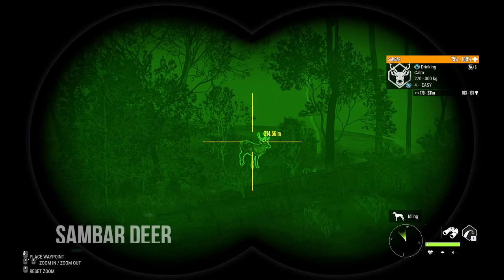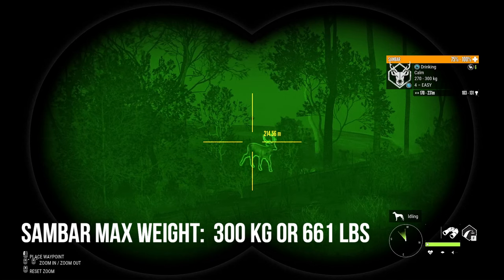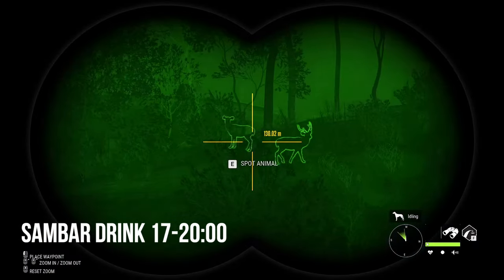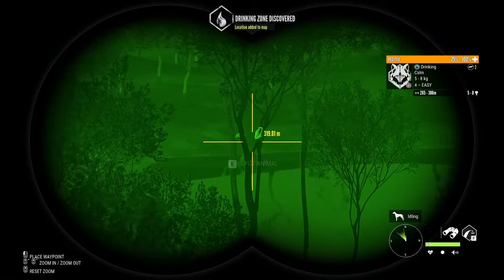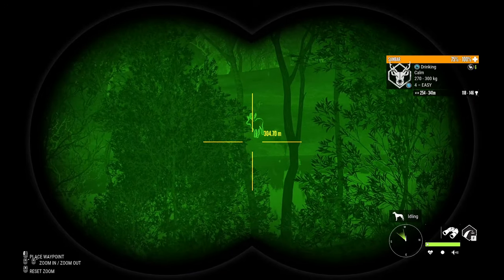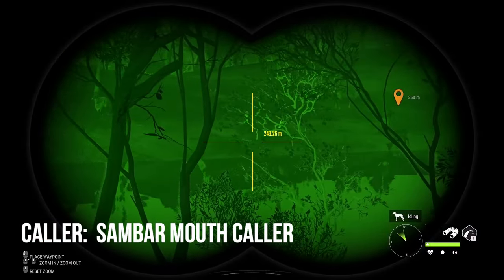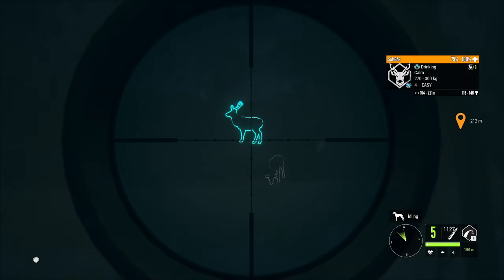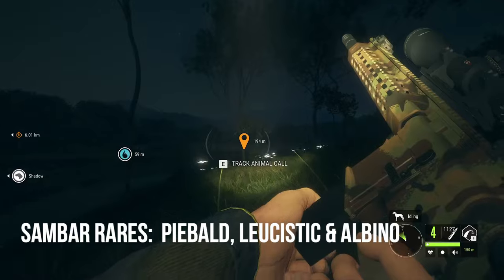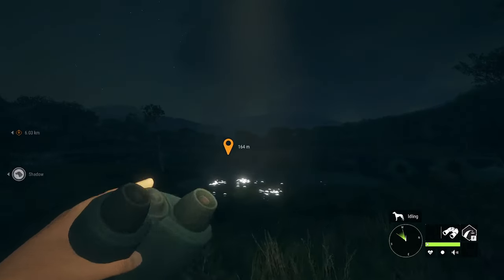The next species is Sambar deer. Sambar deer are a class 6 species and go to 5 medium. Their max weight is 300 kilograms or 661 pounds. You'll see red fox drinking at the same time as Bantang and Sambar deer. The collar for Sambar deer is the Sambar Mouth Collar, which also works for Rusa deer and Hog deer. The rares for Sambar deer include piebald and leucistic, both considered rare, and albino which is considered very rare. There are no melanistic Sambar deer.